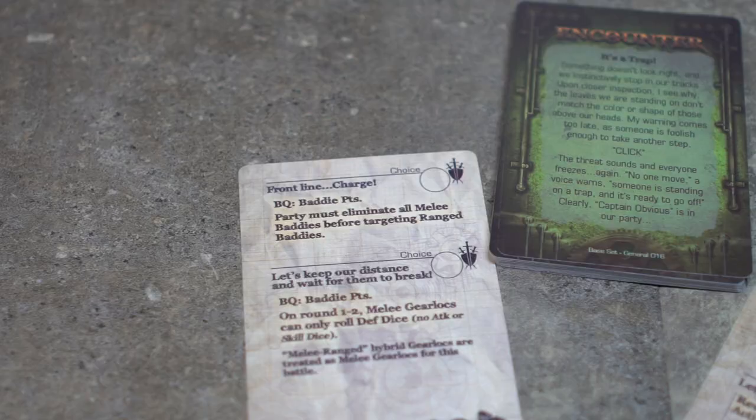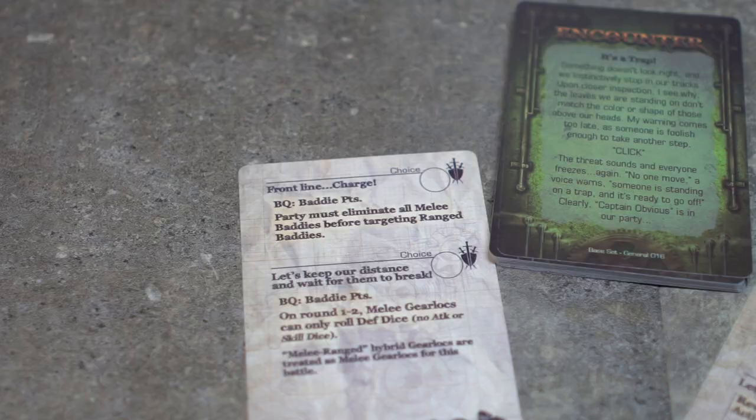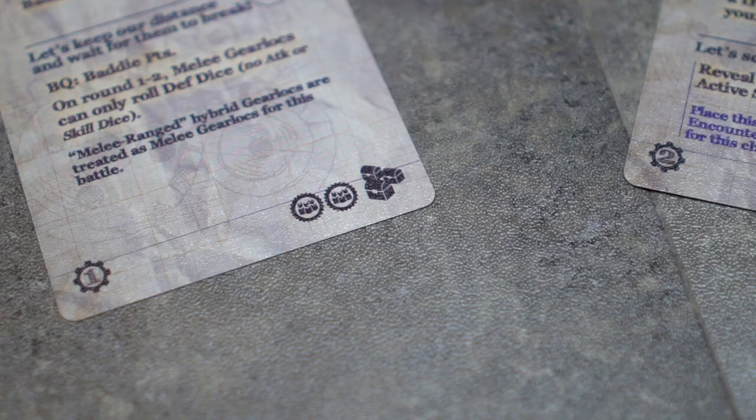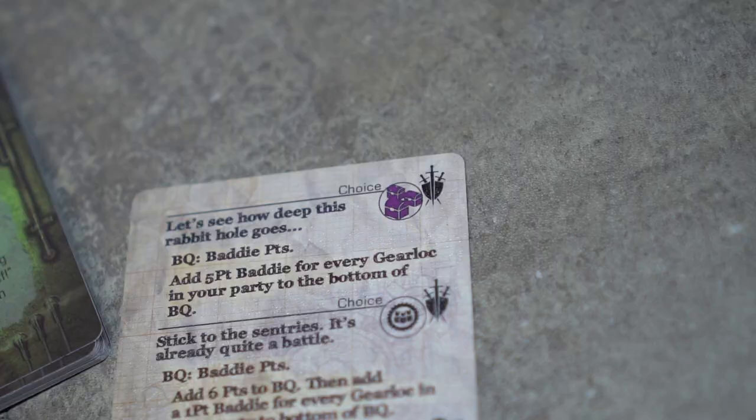Alright, enough funny business. While spending time in Daylore, you will inevitably come across rewards. On the encounter cards there is a list of rewards at the bottom. The treasure chests indicate you gain loot for your efforts. If you come across any purple loot signs, you gain a trove loot.